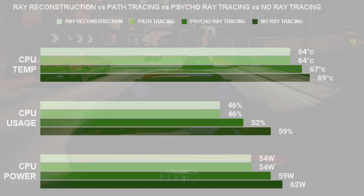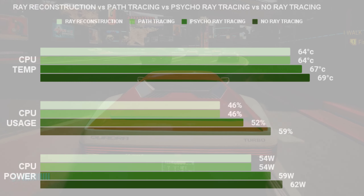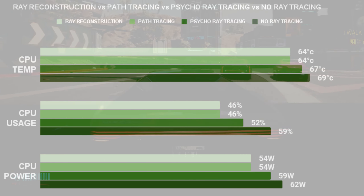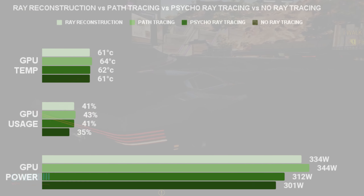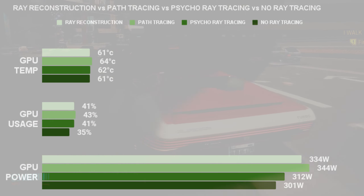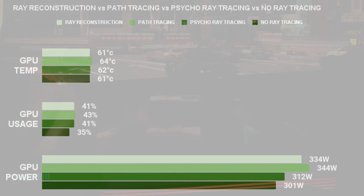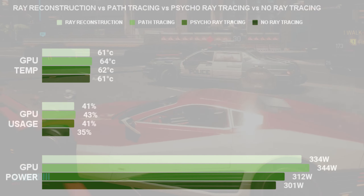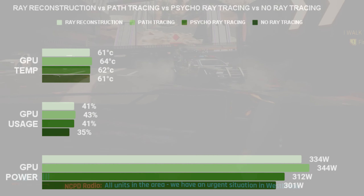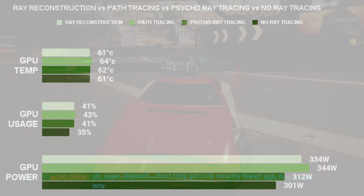In terms of stats, CPU usage is much higher with no ray tracing, in the middle with ray tracing, and lowest with path tracing — temperature and power follow that same trend. On the GPU side it's the opposite: lower GPU usage with no ray tracing, and between ray tracing, path tracing, and ray reconstruction the GPU stats were very similar, except that ray tracing uses less power.